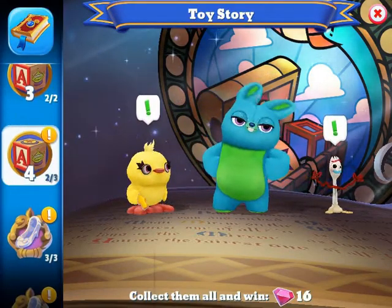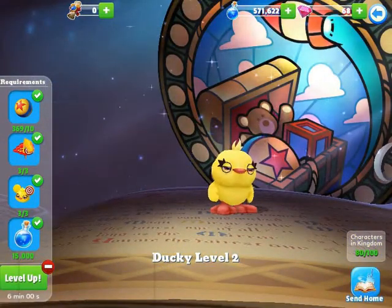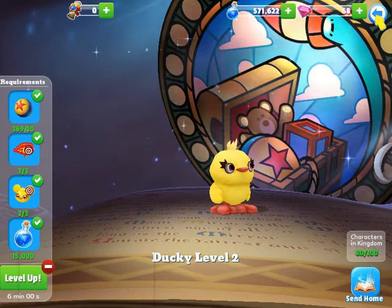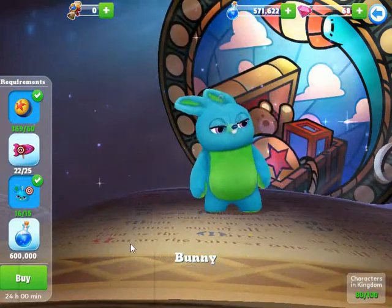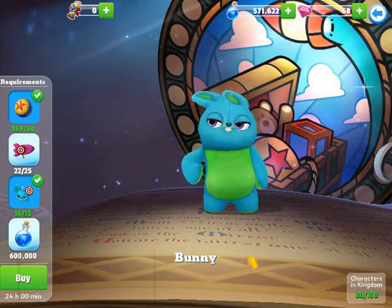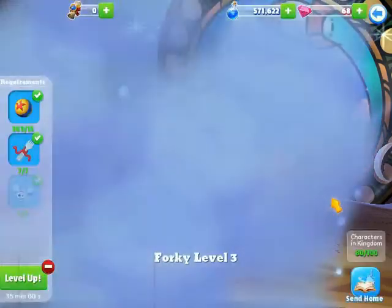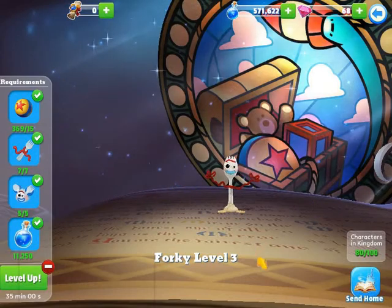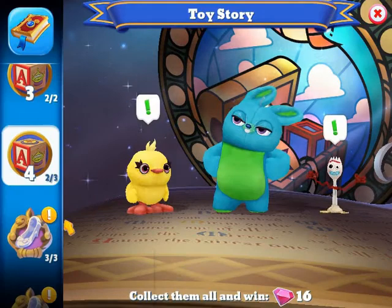Ducky is in the kingdom at level two, and I have his tokens to level him up once. I'm working on getting Bunny into the kingdom — once he's in I can work on leveling up Ducky again. Bunny still needs more tokens to come in. Forky is my last Toy Story character at level three, and I can level him up one time.